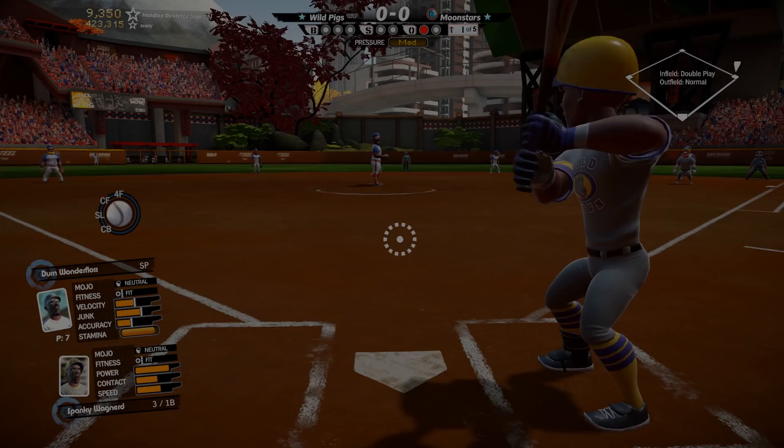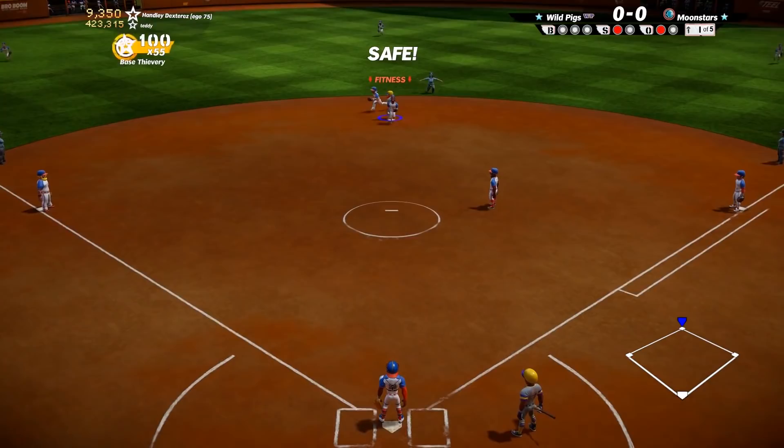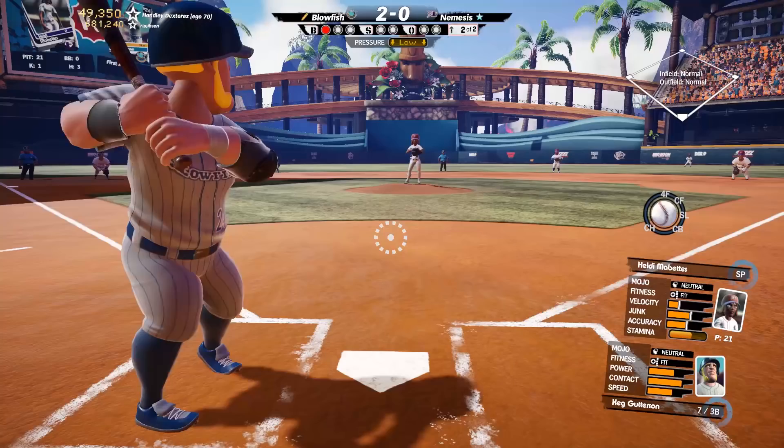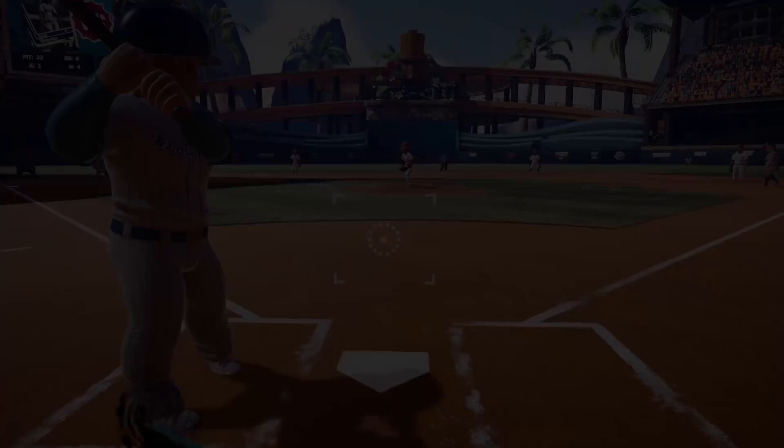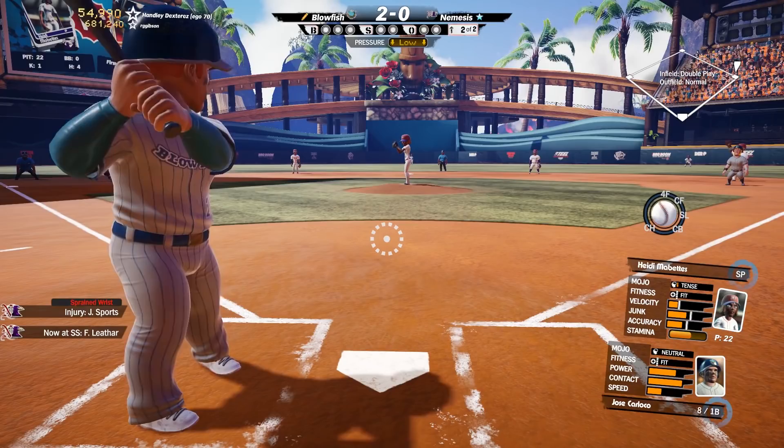Next, let's cover the game's mojo, fitness, and injury systems. You might remember from our reveal video last summer that mojo will persist between games and was built to capture the idea of streaks and slumps in baseball. It affects player confidence and clutch late in the game, and will respond to in-game performance and can go up and down just like it did in the first game. When players are rested, it will tend to recover towards neutral.